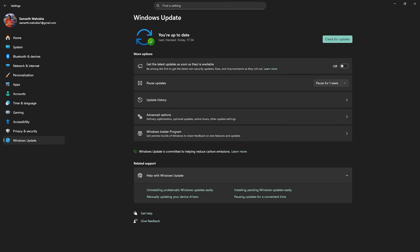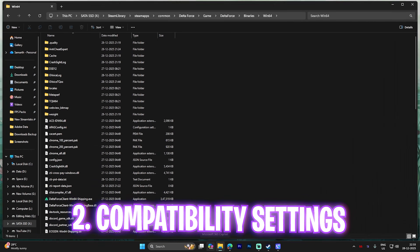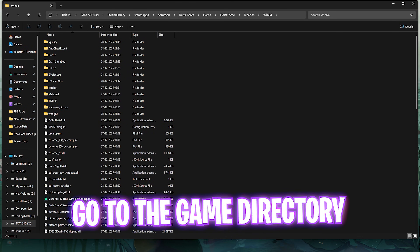The last thing I recommend in Windows Settings is Windows Update. Check for any pending updates and apply them, as they might be fixing bugs on your PC. The next step is compatibility settings — go back to the same download location where your game is saved.